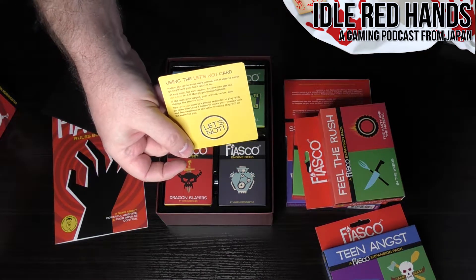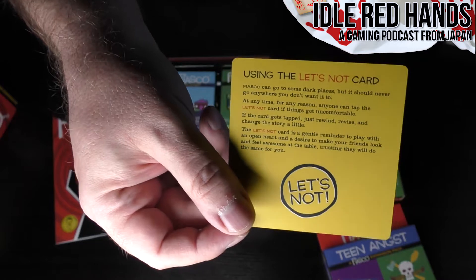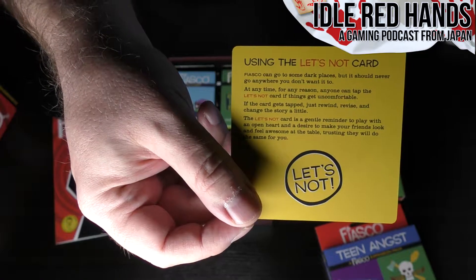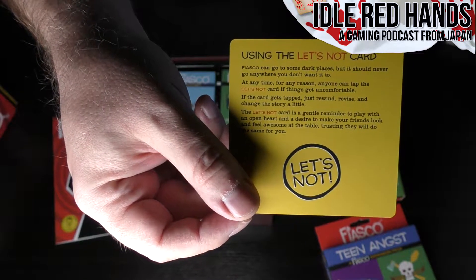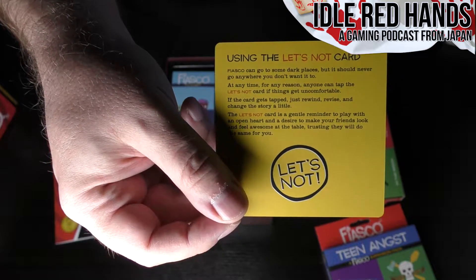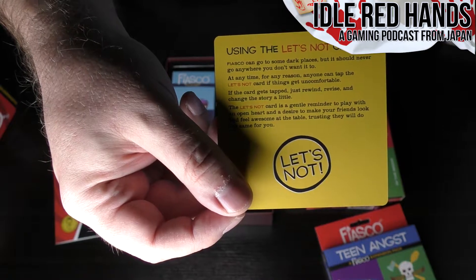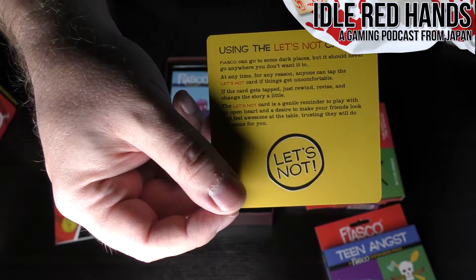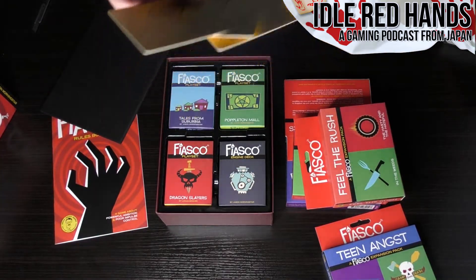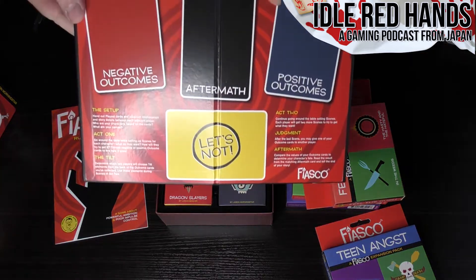Fiasco can go to some dark places, but it should never go anywhere you don't want it to. At any time, for any reason, anyone can tap the 'Let's Not' card. When things get uncomfortable and the card gets tapped, just rewind, revise, and change the story a little. It's a gentle reminder to play with an open heart and a desire to make your friends look and feel awesome at the table, trusting they'll do the same for you. This is their version of an X card, and you get one for each player.